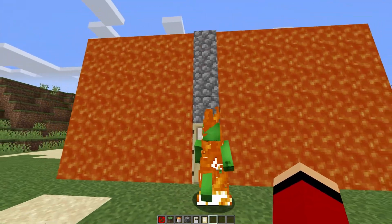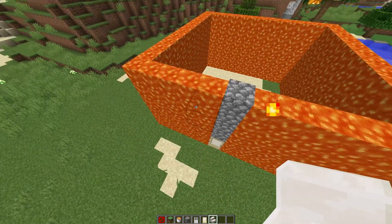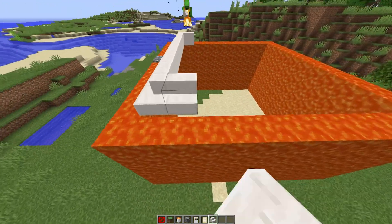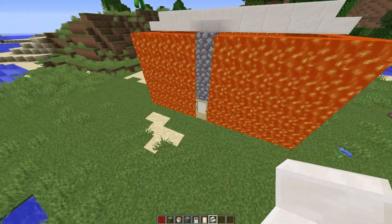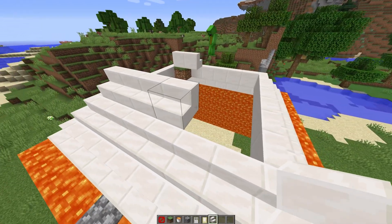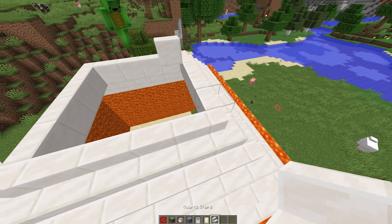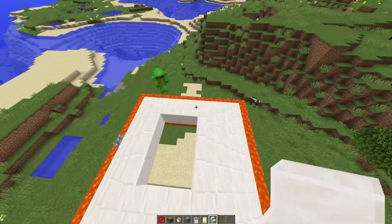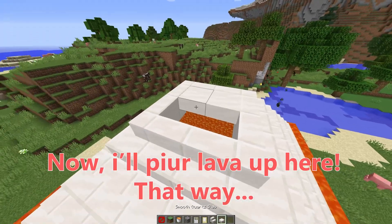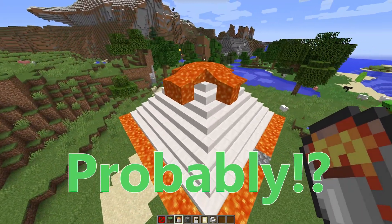Now, should we build a roof? Let's do the roof! The roof should be easy enough to build. What should we make the roof out of? Let's use stairs for the roof - some fancy quartz stairs. We keep placing stairs like so, and even more stairs. Now, for the last part, I'll pour lava up here. That's gotta be bad! Nah, it's fine. Probably. If I planned it right.